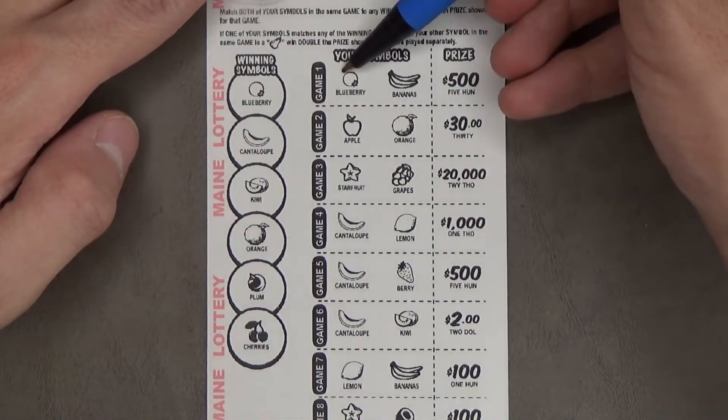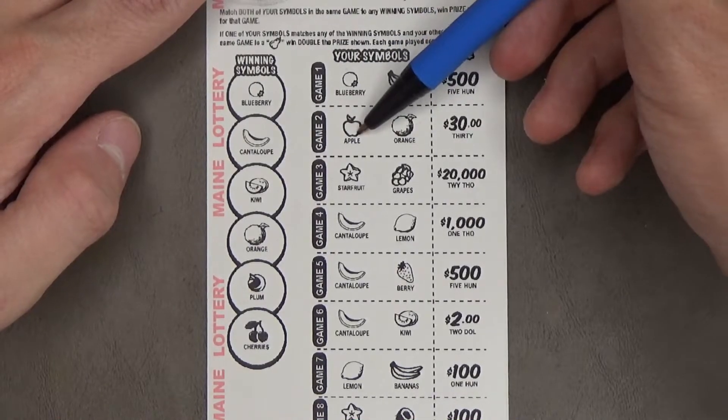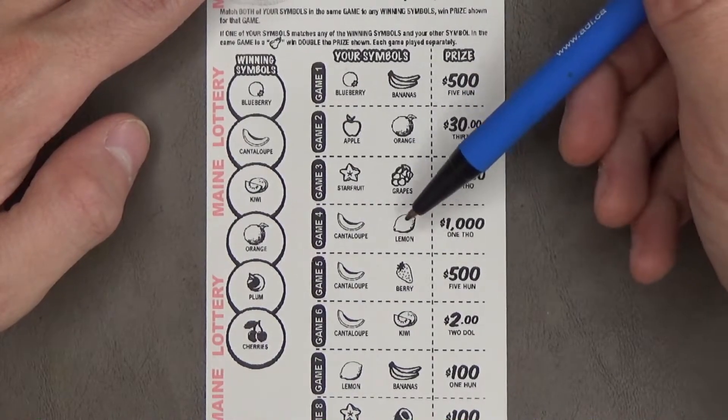So here we go. Your symbols — I got blueberries, but no bananas. Game 2, I got an orange, but no apple. Game 3, I got neither starfruit or grapes. Game 4, I have the cantaloupe, but I don't have a lemon.